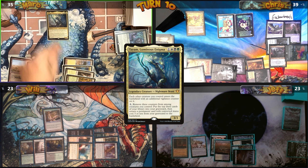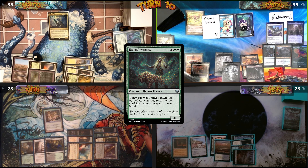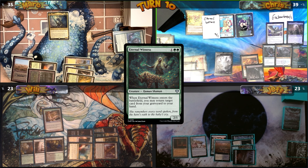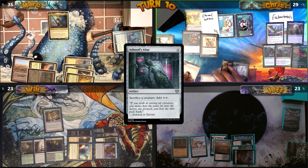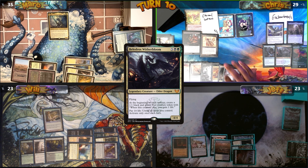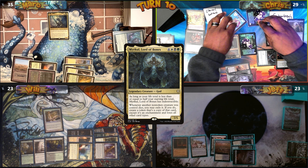Mark recasts Tayam and passes. I get Mark's Eternal Witness on my upkeep, returning Ashnod's Altar to hand. I cast Black Market Connections, then Ashnod's Altar. Thanks to Belladros, I pay 10 life to untap all my lands, then recast Myrkul, Lord of Bones.